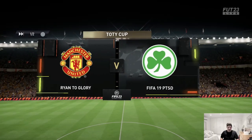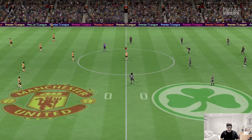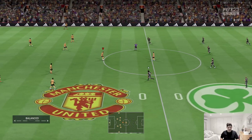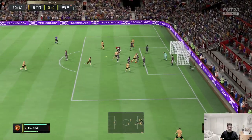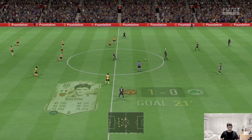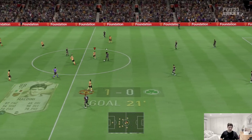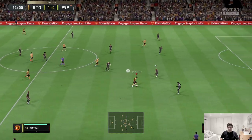Second game - FIFA 19 PTSD. Where have I seen that name before? Nick around the foot market, obviously not him. That's a slightly better team. Red Mbappe must be nice, and Cezinho again. Lovely header from Maldini - he's actually starting to warm up to me, that's like the third or fourth header he's scored like that. And he's defending much better.